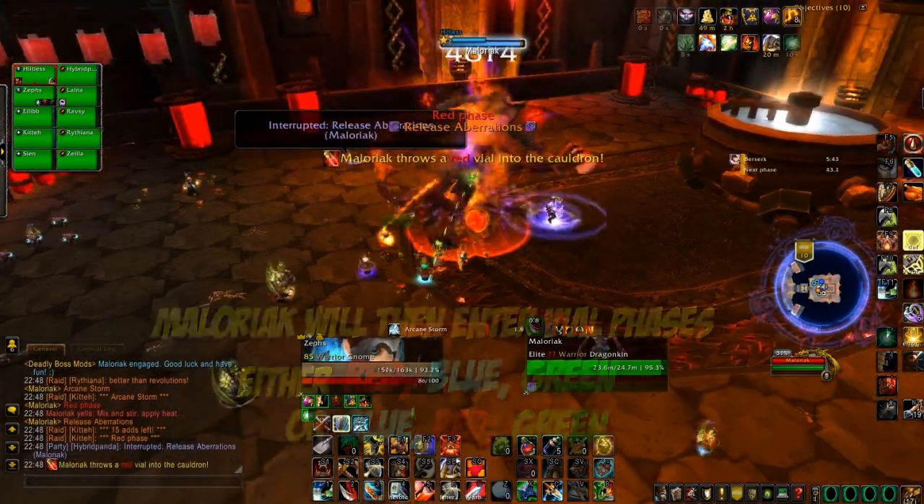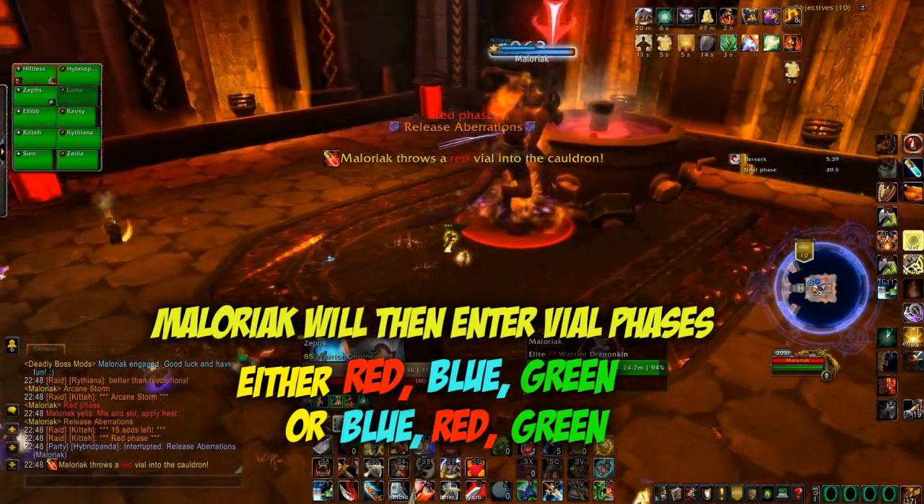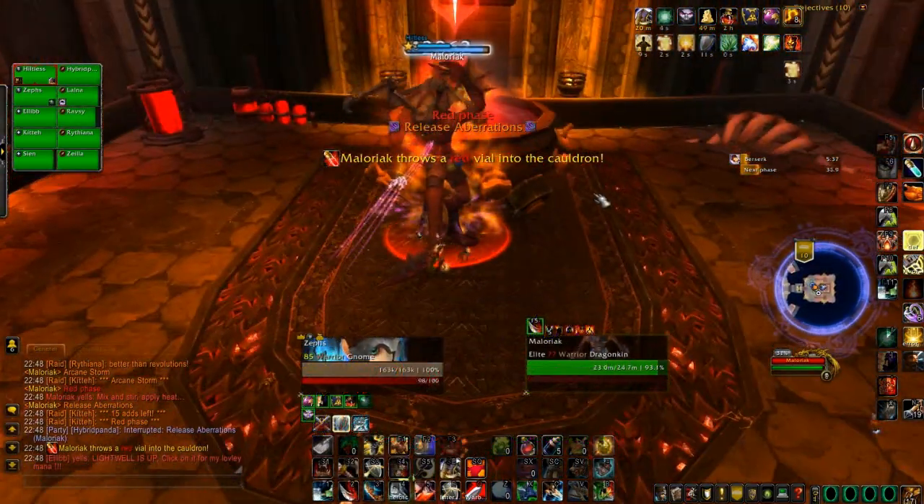Shortly after the fight starts, Maloriak will throw a vial into the cauldron and begin one of his vial phases. It will either be red, blue, or green.